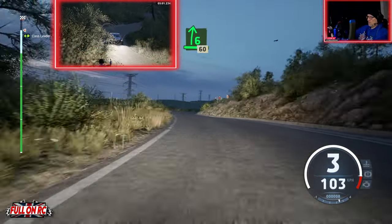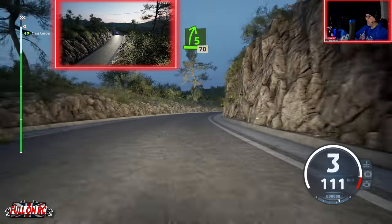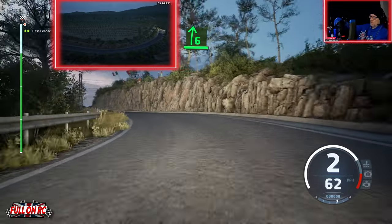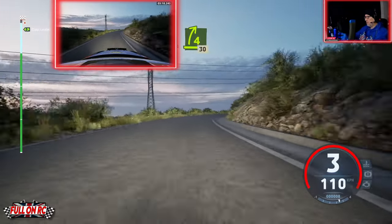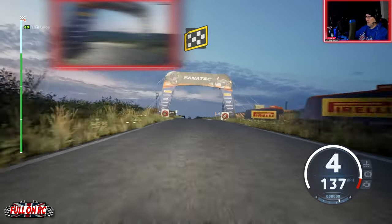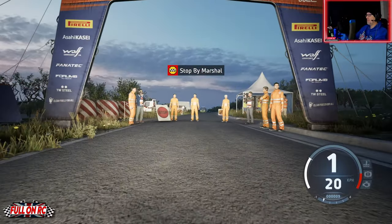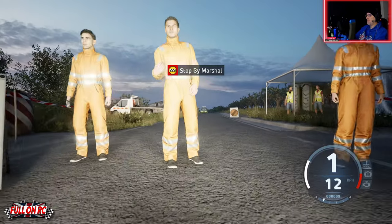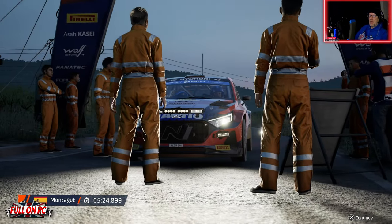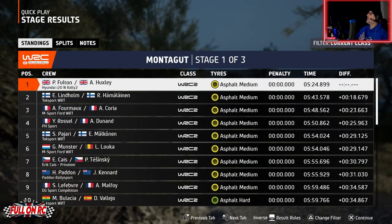Off we go. Tight left-hander coming up — get it round. Sometimes I get distracted by the scenery in this game when you turn a corner and see something you've not seen before. But yeah, there we go boys — 20 seconds! On to good AI difficulty, 100%. Bit hit and miss, but we're done.